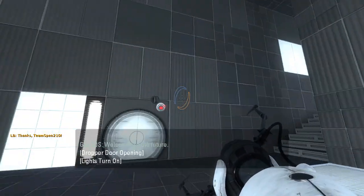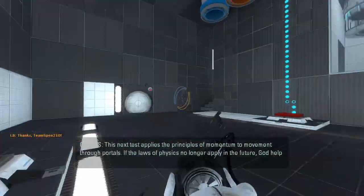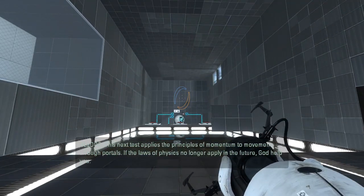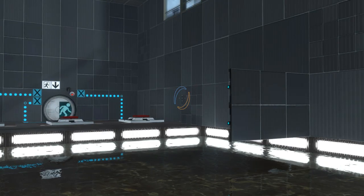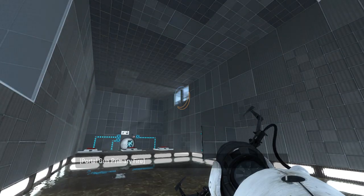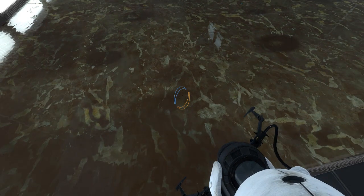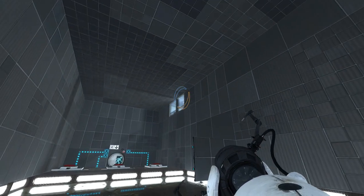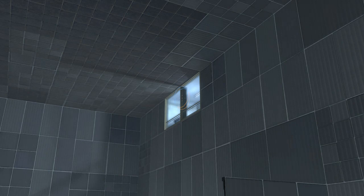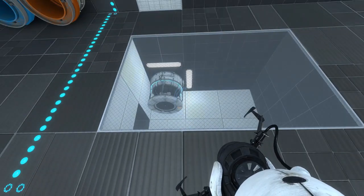Welcome to the future. This next test applies the principles of momentum to movement through portals. If the laws of physics no longer apply in the future, God help you. Hey, I recognize this map. If you remember... this was an empty pit that could not be portaled onto, and that leads to another map. I think you should know which one I'm talking about if you watched the livestream. Yep, that's familiar too.